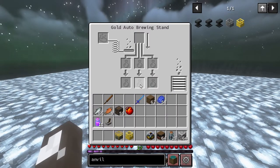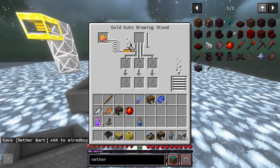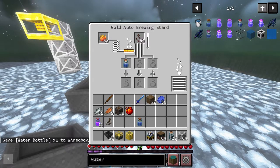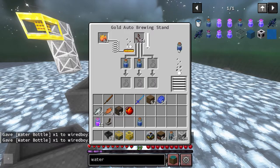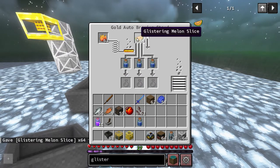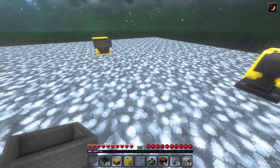Finally, we've got the brewing stand. Put some blaze powder in there, the nether wart in there, and water bottles. That looks kind of fast. I really am just wanting to see what the textures look like — glister melon looks good. So that's pretty cool as well, it will give you some cool stuff. Thanks for watching.